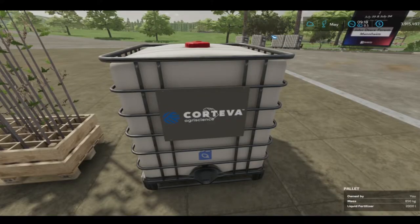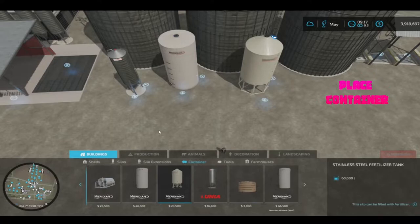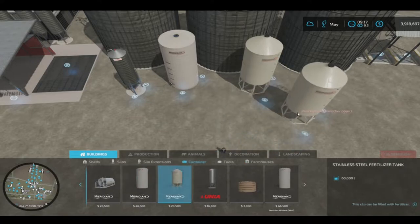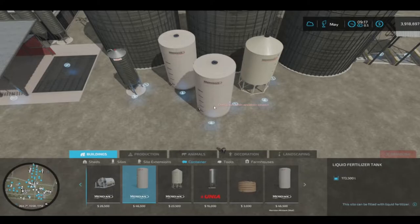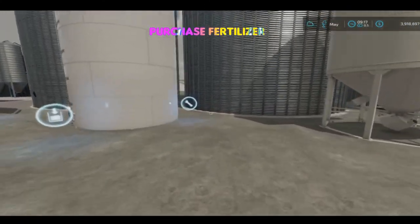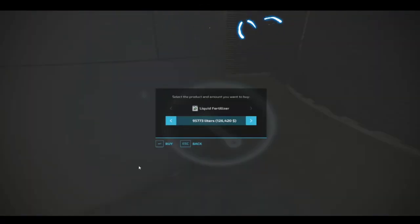Just pull up and hit R to fill it up. Even better, place some silos — they're pretty cheap. The one I'm not showing you does seeding, and the one next to it does seeding and mineral feed, which is nice. For the liquid silo, you walk up, hit R, buy a tank full, and it's automatically delivered.